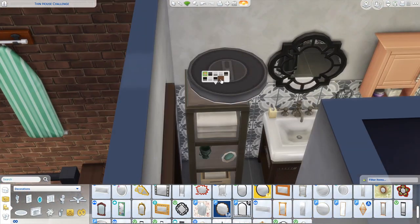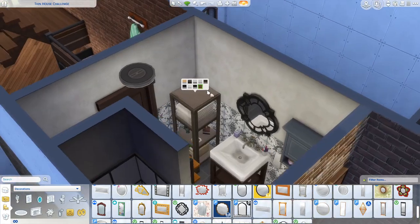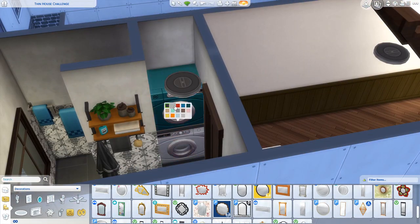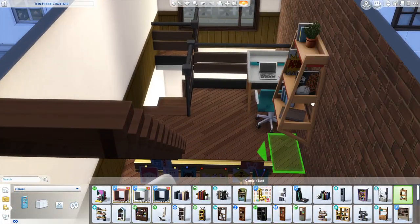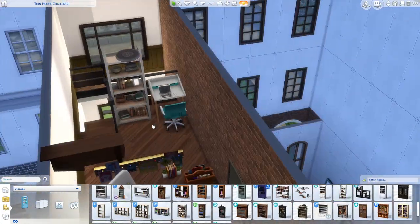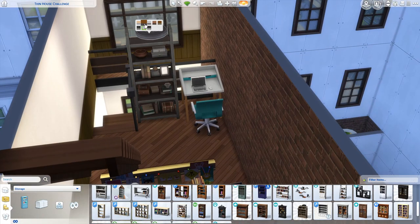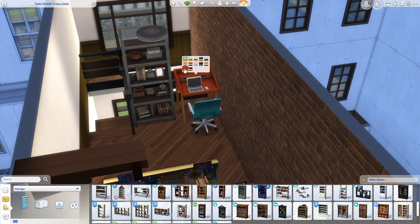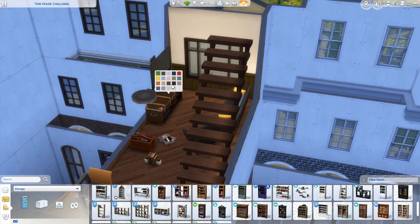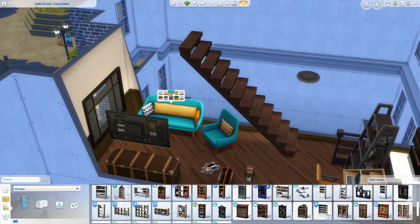My second favorite room is actually bathrooms. I know a lot of people cut out bathrooms entirely from their speed builds because they think they're boring, but I super love to decorate bathrooms. I think it's because I love to decorate with clutter in the Sims — I love to just put in a lot of clutter in every little nook and cranny — and bathrooms are really a place where clutter can shine. I can never have enough little bottles and things all around.